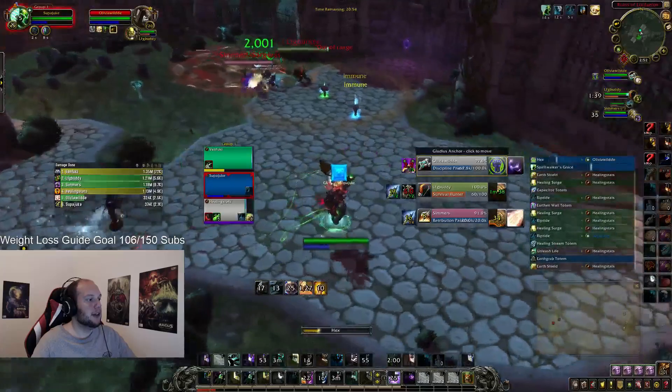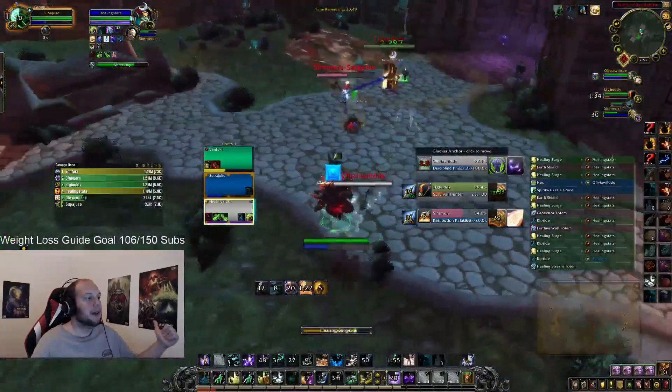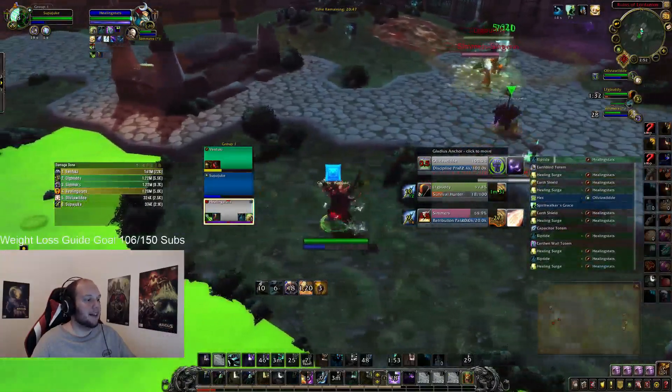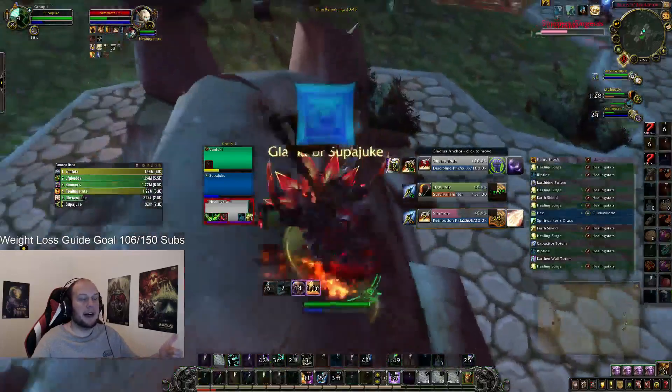In this position, the Priest is chasing me. So what I do is use Spirit Walker's Grace and move away while casting Hex on them — now they are crowd controlled for eight seconds. Then I use Earthbind to hold them in place, snare them, and continue kiting away.